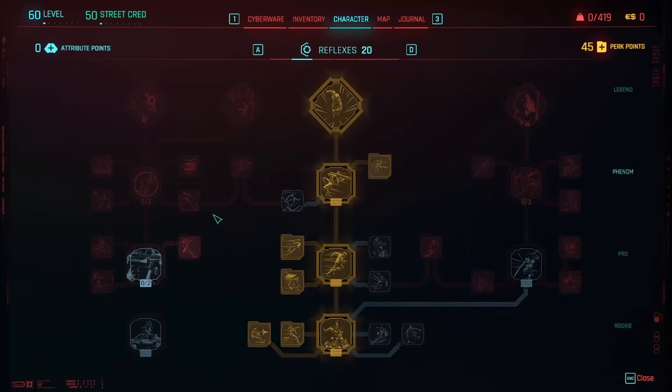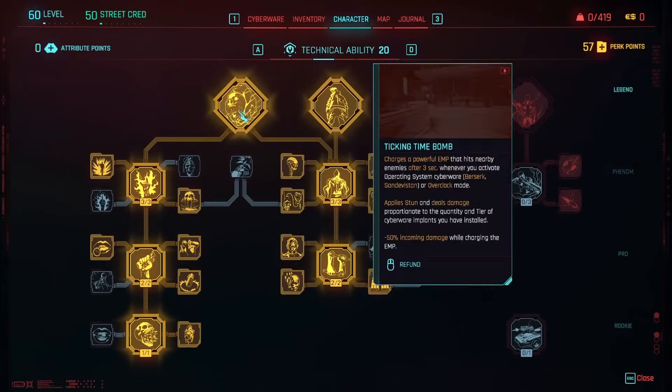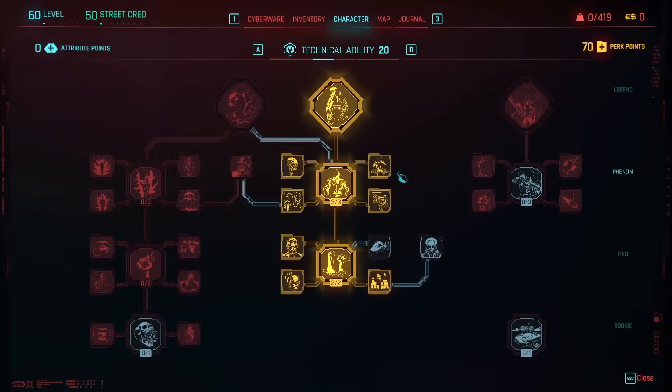At the end, for some reason — I'm not sure how — you get plus two perk points every single time I've tried it. Now don't reload a save. Just stay on this save until you're done duping.